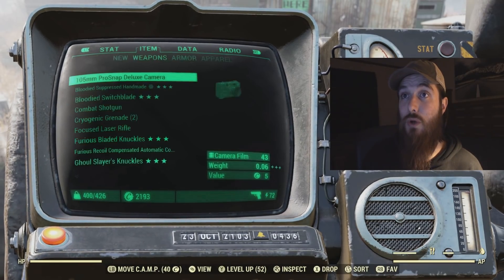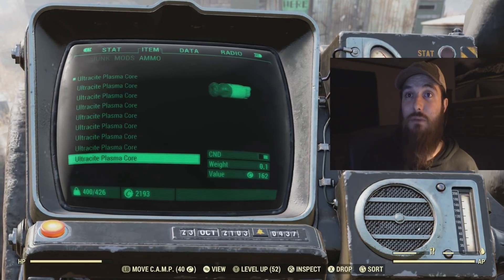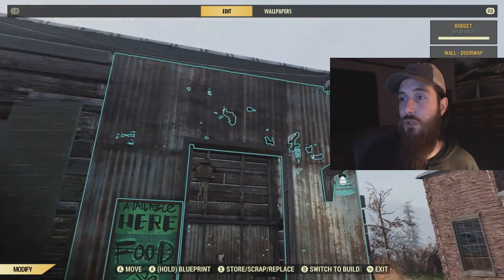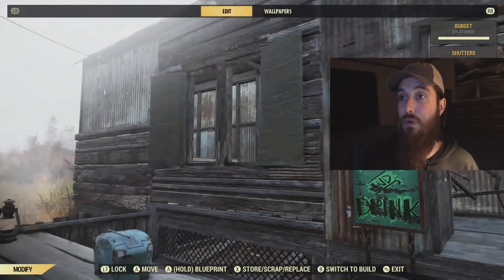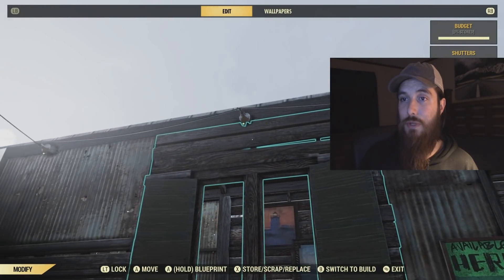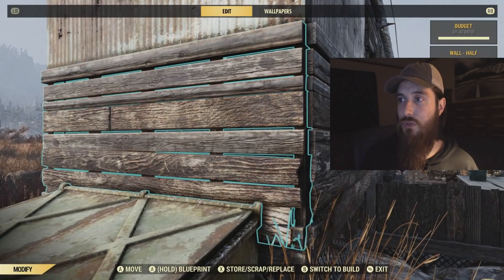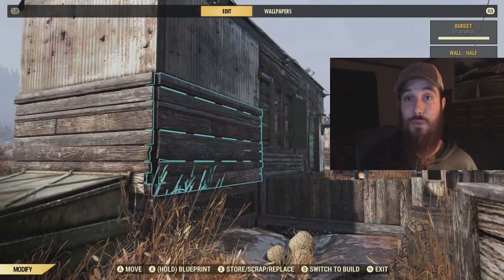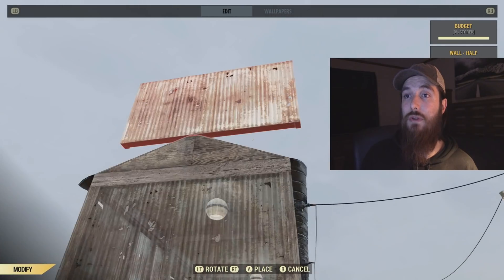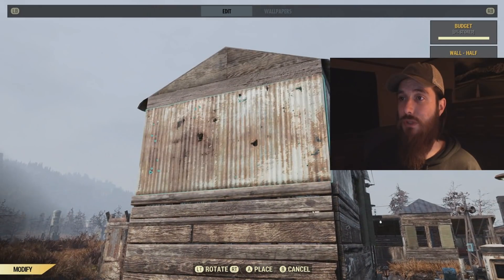Within our Pip-Boy, we also have armor and apparel, food and drink, and aid, just like in the stash — so that organization is now consistent in both places. Something else they changed is the build mode color. They made it a lighter blue instead of green, specifically to be more friendly for players who have color blindness. It still shows red if you can't place something there, but if you're good to place it, it will now show this light blue.